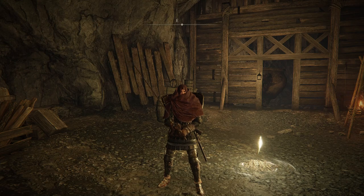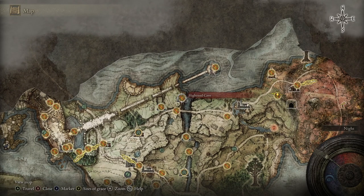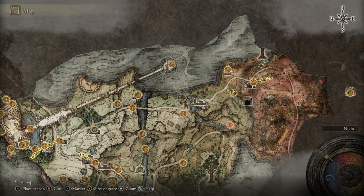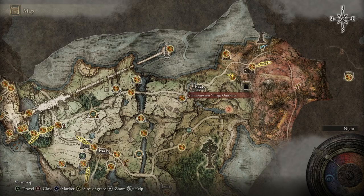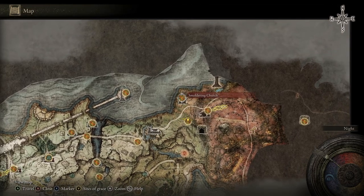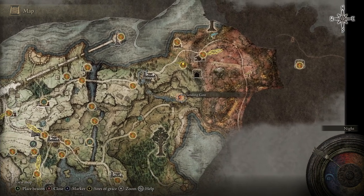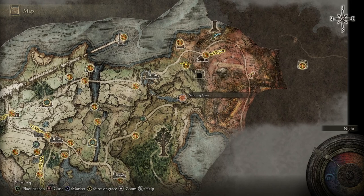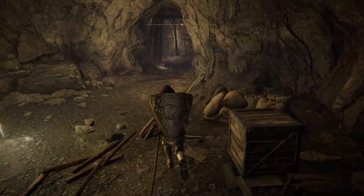Welcome back to more Elden Ring. In the last episode we explored a lot of areas: the High Road Cave with a giant boss that gave us an item similar to Flynn's Ring from Dark Souls 3 — the lighter your equipment, the more AR you get, though it didn't seem very relevant. We ran over to the Summon Water Village outskirts, fought the Tibia Mariner boss, went to the Smoldering Church, fought an invader, started heading into Caelid, then turned around. We then headed toward the bestial cleric that the D character told us about, and found the Gale Tunnel, which we're now starting to explore.